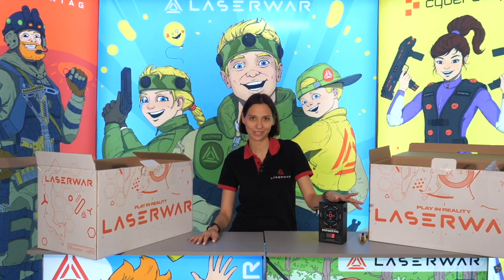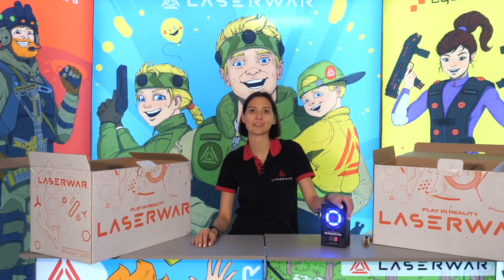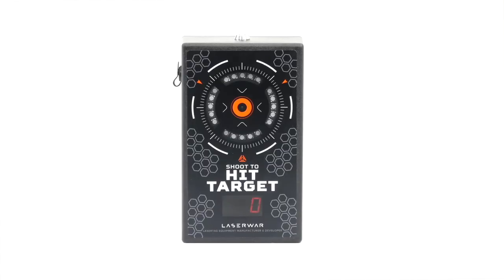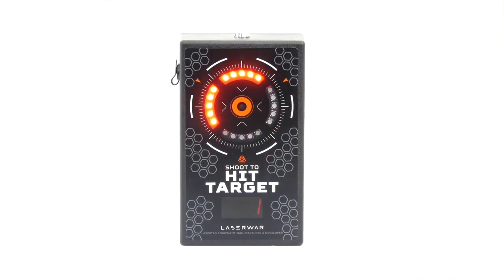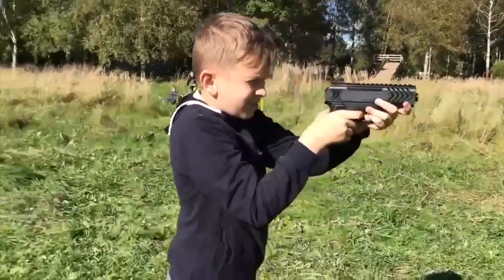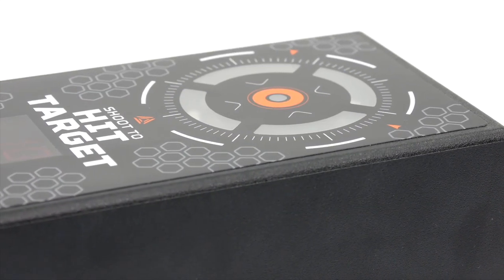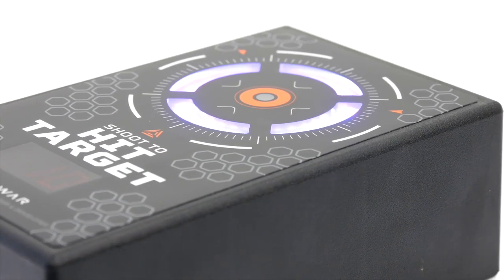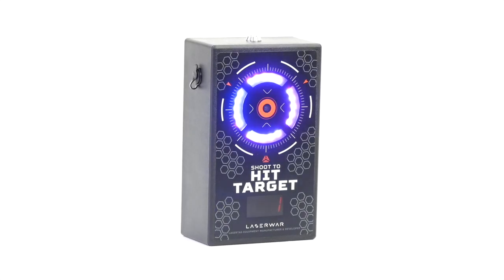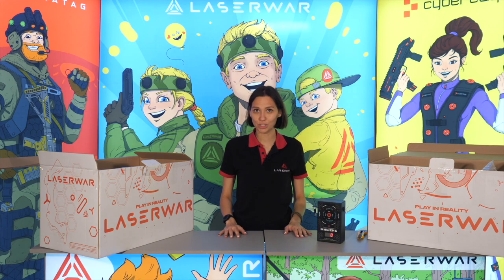Here is an electronic target — a must-have for your club. It provides a few additional options: weapon accurizing and entertaining players before the game starts. Thanks to its design, the target does not look like a boring piece of plastic. There is a circle of 20 LEDs divided into four sections, and when hit, the circle glows with the color of the team that was shooting at it.